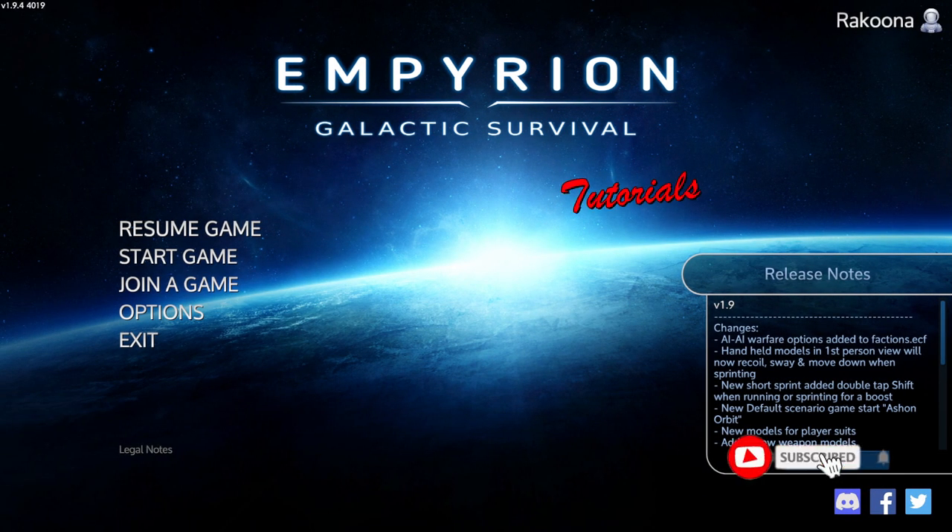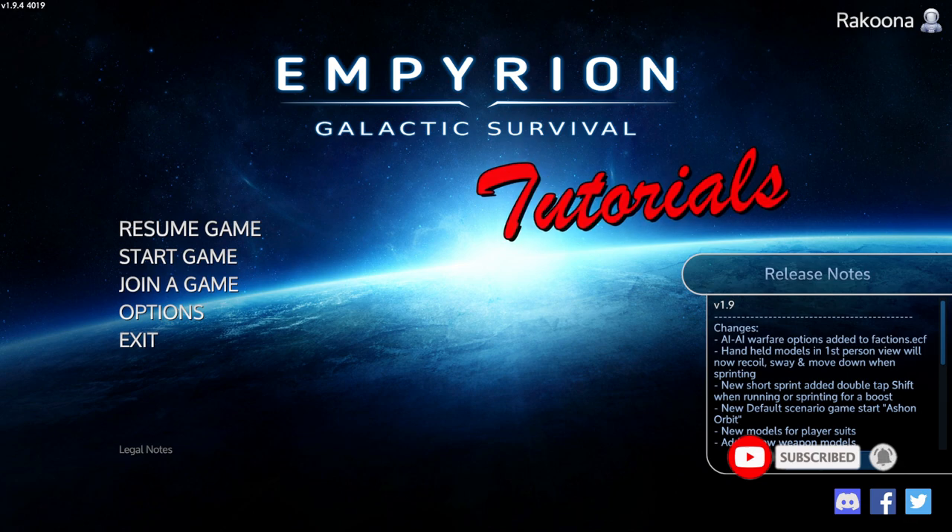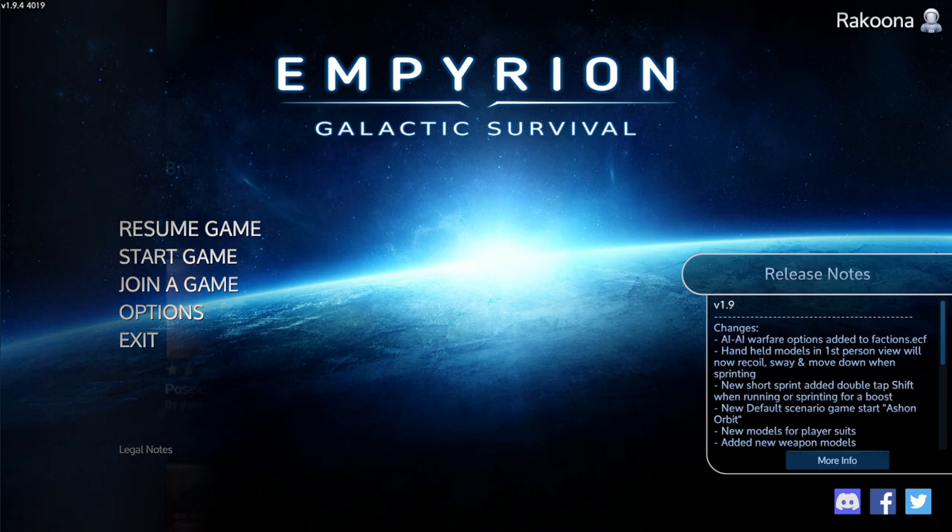Hello and welcome back to Empyrean Galactic Survival Tutorials, my name is Raccoona. Today I'm going to show you how to find illegal blocks on a ship and replace and remove them.